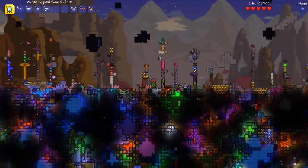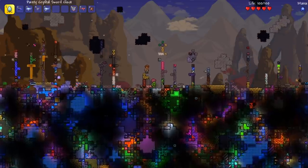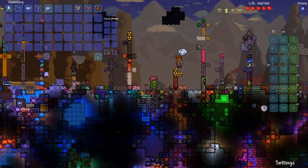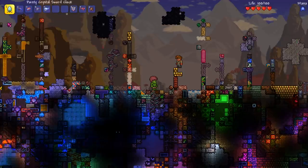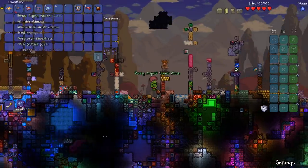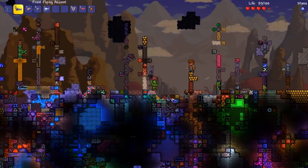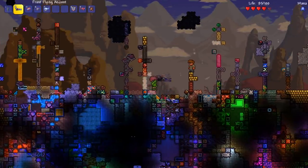Oh my god, what biome are we in right now? I'm already slipping and sliding — we spawned on ice. Let's zoom out to get a nice scope of things. Right off the bat I see some luminite right here. This is a pickaxe — wait, I forgot about the randomization part.